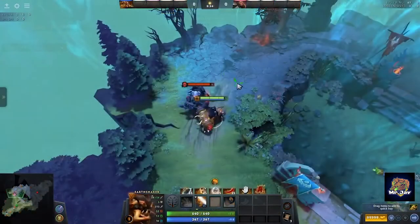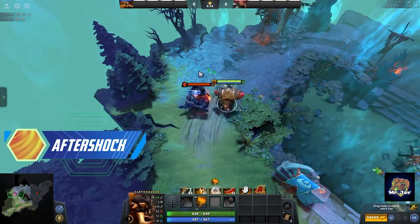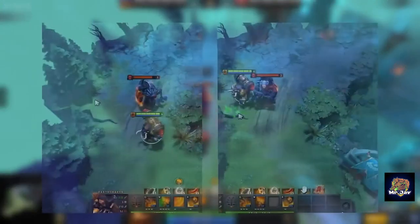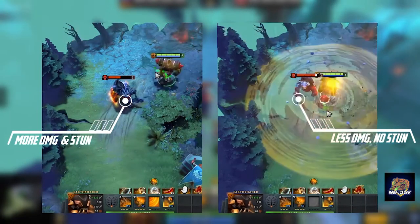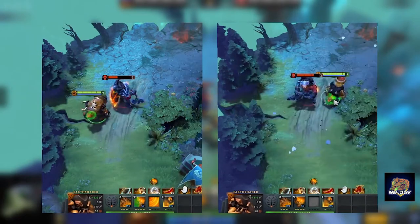Before we go over his second spell, let's look at his third spell called Aftershock. This is a passive spell that causes his other spells to do additional damage and stun nearby enemies when those spells are cast. Aftershock adds 150 damage, causes an additional 1.5 seconds stun, and is effective in a 300 unit radius.